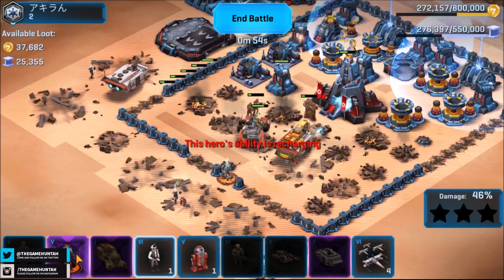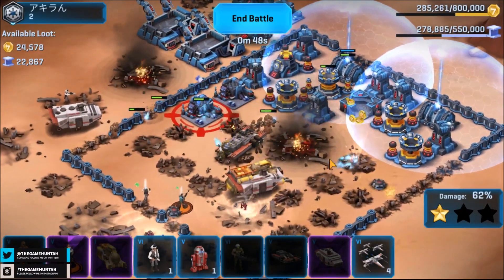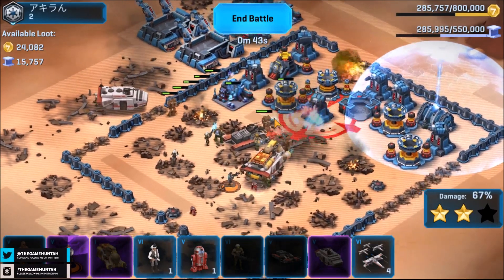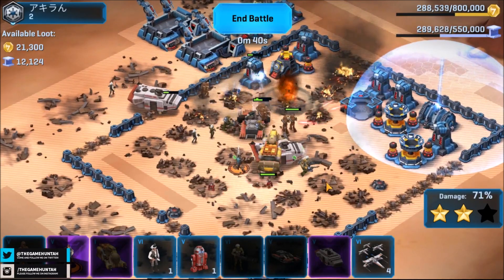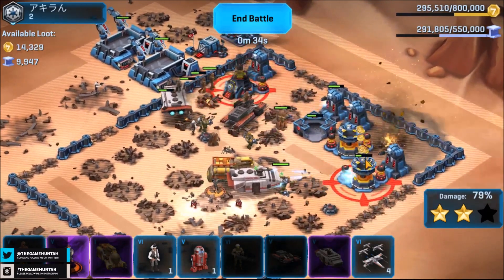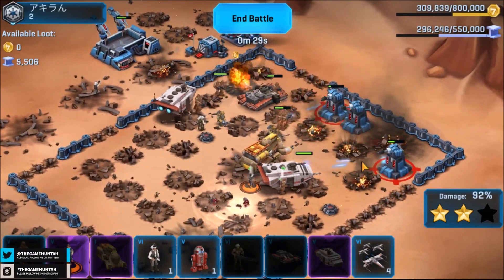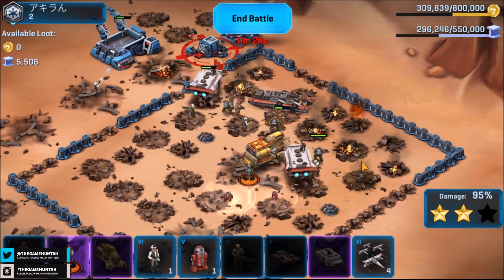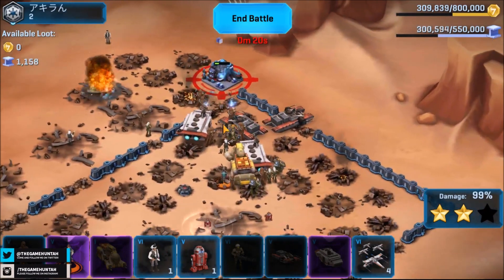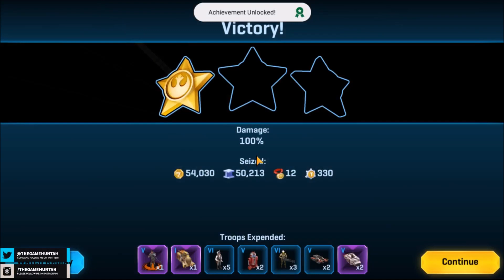The ability is ready again - one shot against the headquarter - goodbye! We got the Wookiees in front, we got the stolen tanks, probably team hunters. Johan Kesen doing some crazy work. More than 50,000 each resource - I'll take that any day. We're definitely going to get three stars with this combo - stolen tank plus Johan Kesen is an achievement. A thousand XP - I'll take that!